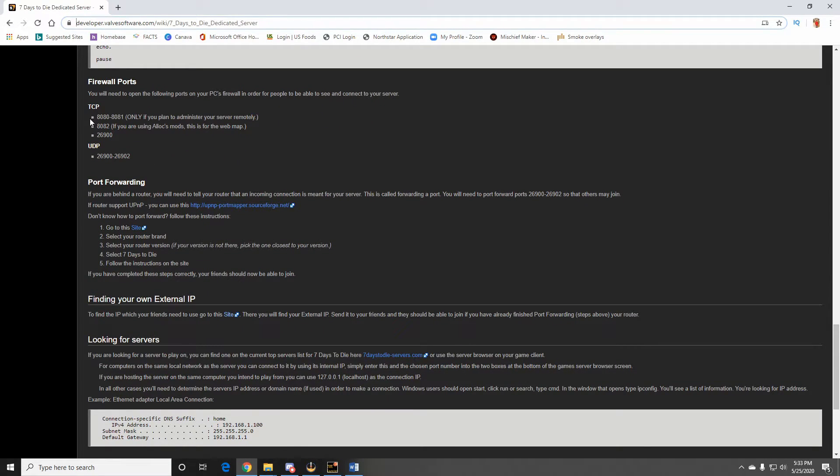Really important: if you want to be able to access your game's terminal remotely, you want to open 8080 through 8081 TCP. When you get into your router-specific website it's going to ask if a port is TCP, UDP, or both. That's router-specific — I can't get into every router in detail. The only ports that really matter are 26900 and 26900 through 26902. These are the two that allow your friends to join you.